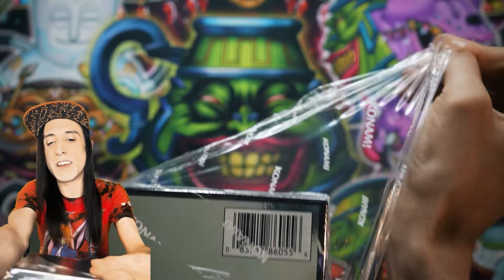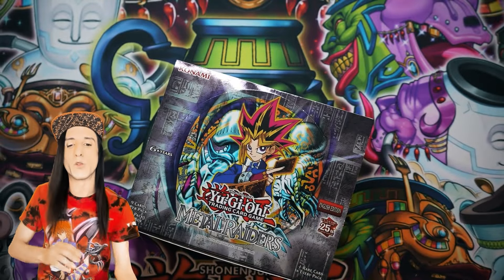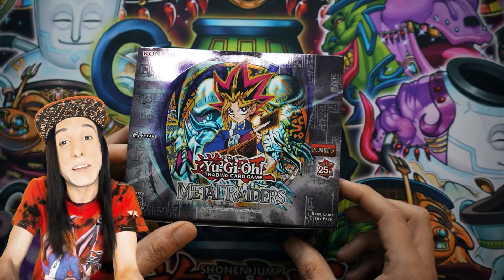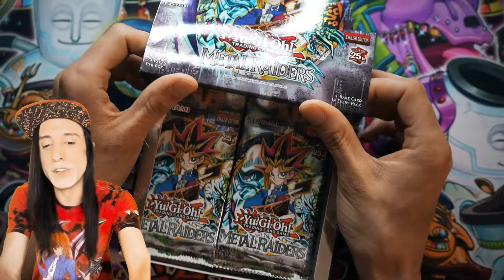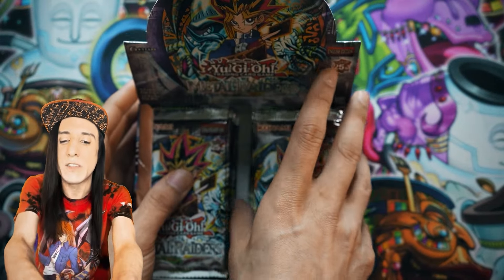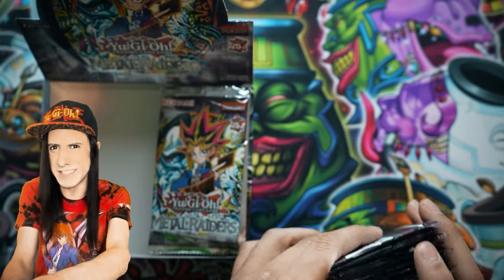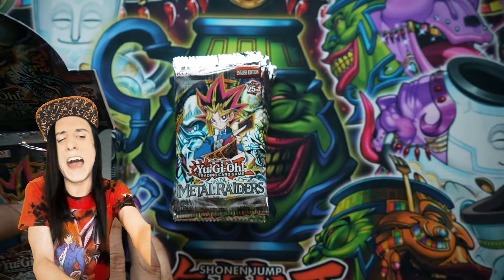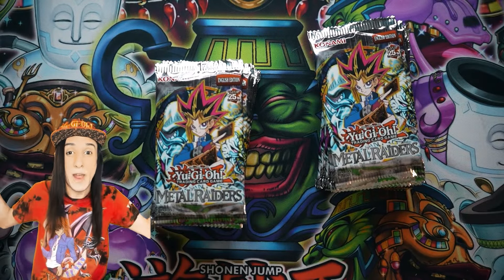We're going to split it up left and right. We tried the left side first last time and it was pretty solid, but today we're going to try the right side first. These boxes are beautiful. These are the 25th anniversary reprints, so they'll be a little different — we're not going through $1,000 boxes here — but it's nice to think about these old nostalgic Yu-Gi-Oh! memories and what we're going to find today, because a lot of these cards have actually come back in a big way.